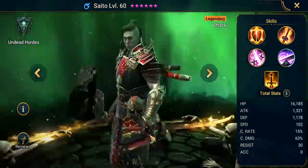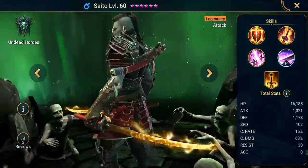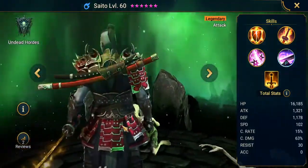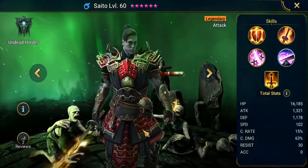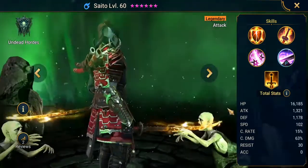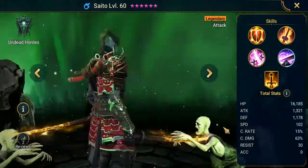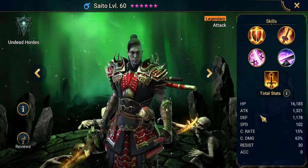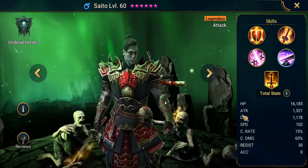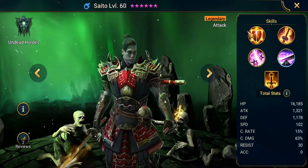Oh, he looks cool — undead samurai. Is this an intro to the actual samurai clan that's coming out? There's supposedly a new samurai faction in the works. Maybe this is a look at that, maybe an intro to that. He looks pretty badass though. I dig the swords, I dig the look — that is absolutely sweet. His base HP is pretty good, base defense is pretty good for an attack champion, base speed is good. His base stats look pretty good — he is an attack champion and he is magic affinity, because you know, we don't have enough of those.